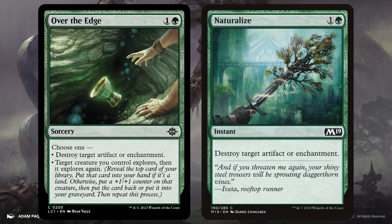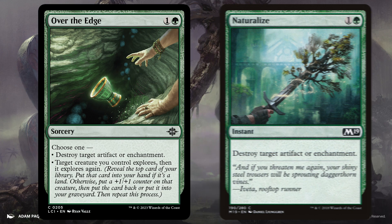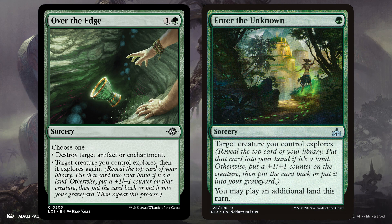No one is out there playing Naturalize in their Pauper Cube, at least not very many people, especially when there are plenty of creatures and better spells that can destroy an artifact or enchantment. But Over the Edge does my favorite thing — it offers options. It can be a Naturalize, or it can do some card filtering and counter giving by having a creature explore twice. I think the flexibility of this card helps it to be considered for some spots in a cube, although it's important to keep in mind that artifacts and enchantments aren't normally a huge problem in Pauper Cube, at least not most of them.